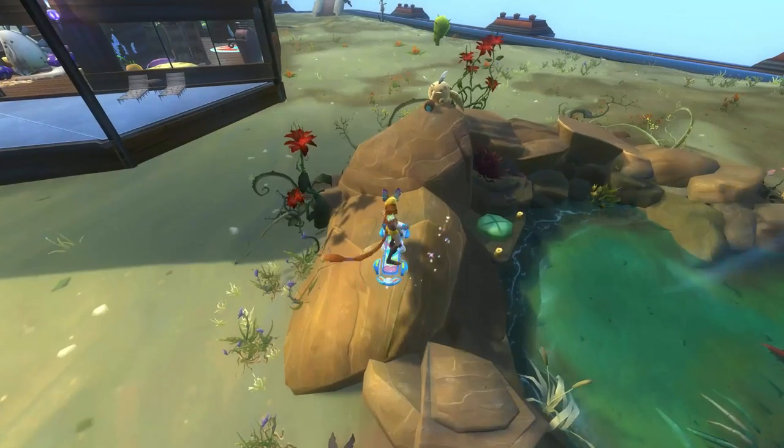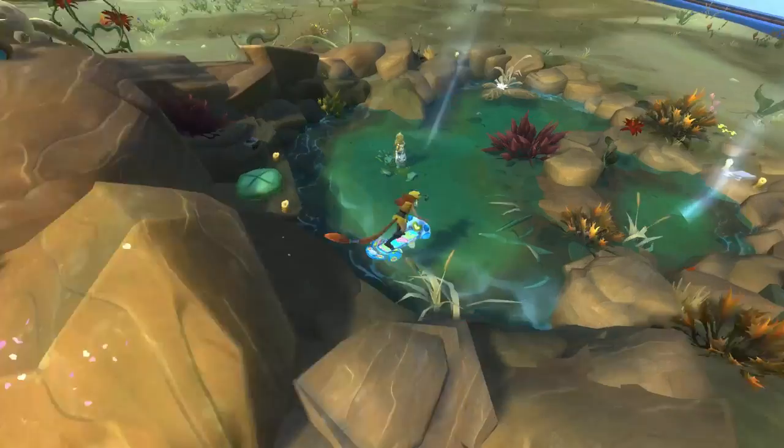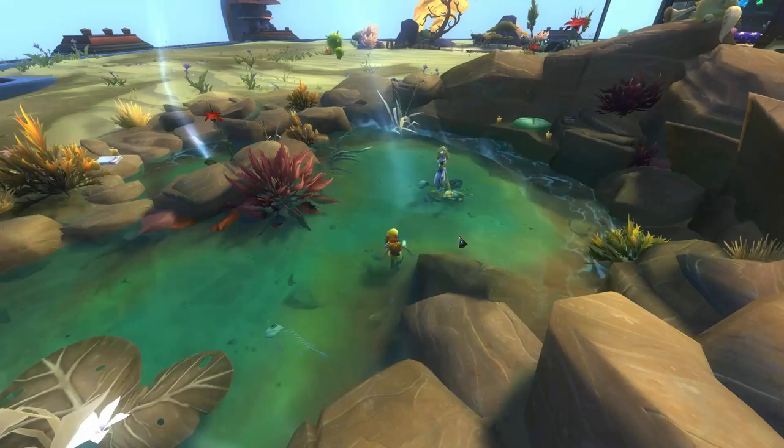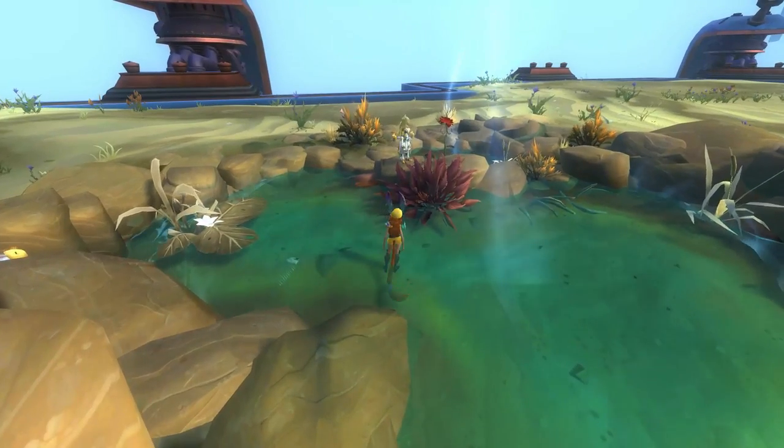Oh, and the plushie — gotta have the plushies. I really do wish we had more water things like this. I got excited when I saw the Prospector's Plot, because it has a little stream, but it's a challenge plug, so I can't build on it.